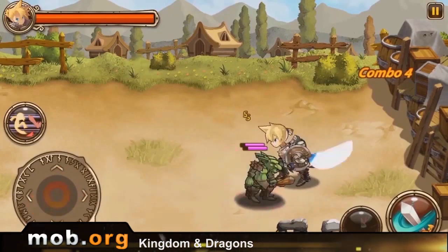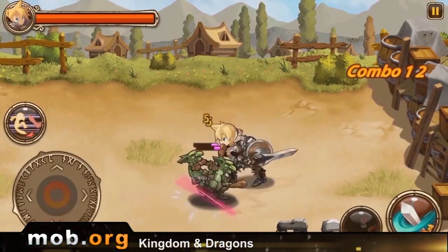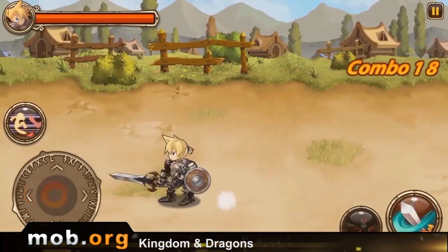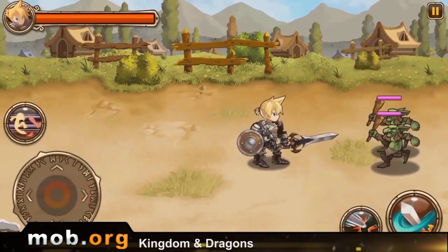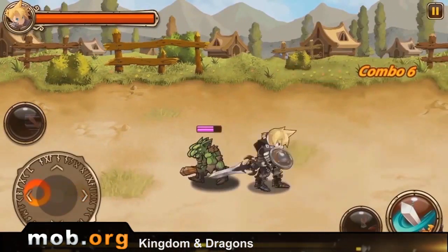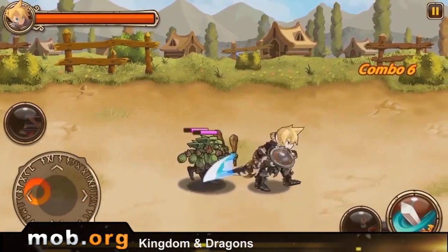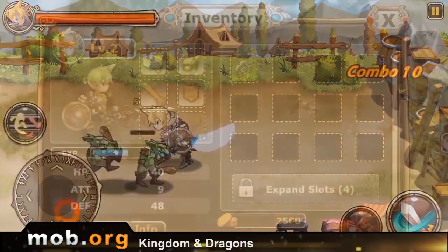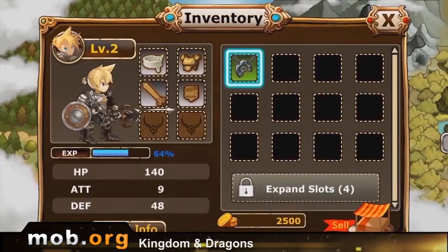Next up we have Kingdom and Dragons. The game genre is action RPG, though generally it's more like a slasher. You just cut through, shoot, or burn crowds of your enemies, fight bosses, and pretty much anyone who behaves badly — depending on whichever one of the three classes of characters you chose to play. Your options are a soldier, an archer, or a magician. How original!